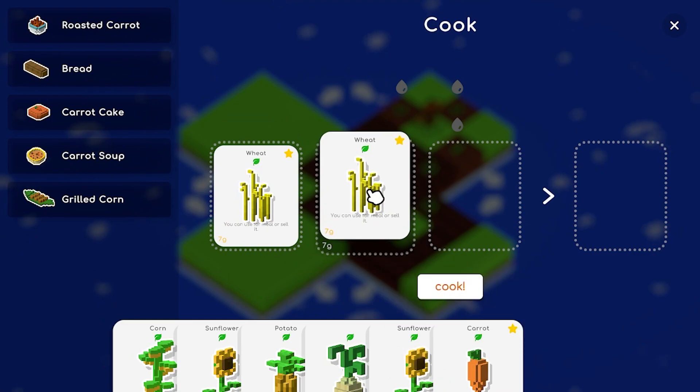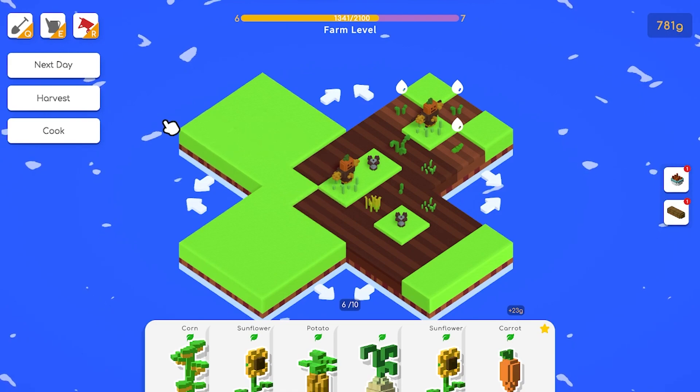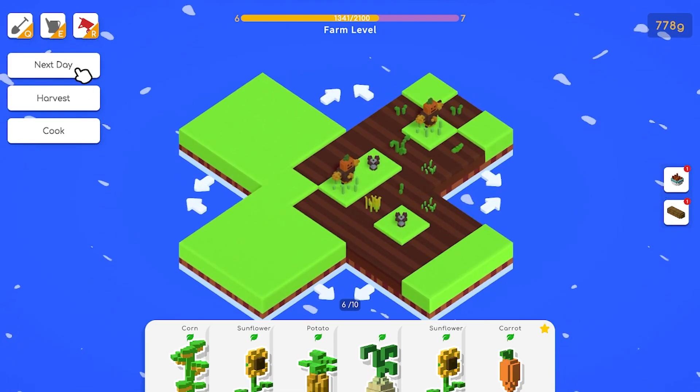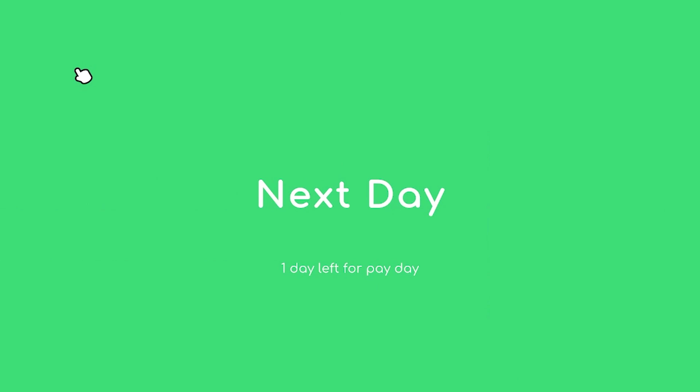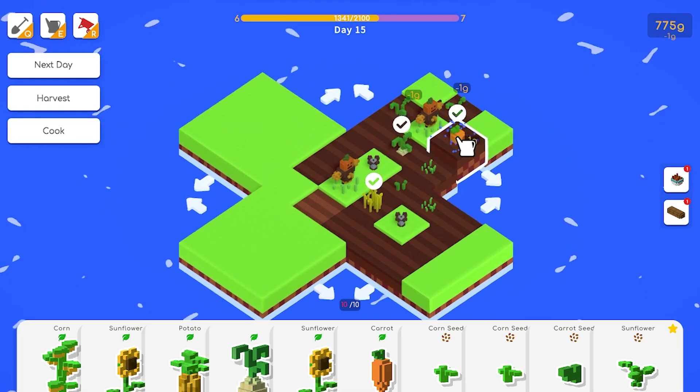Bread - wheat, wheat - cook bread. Sell the bread! I'm not checking if we got XP from that, there probably should be. I'm not really min-maxing this quite well either because I'm not planting efficiently.